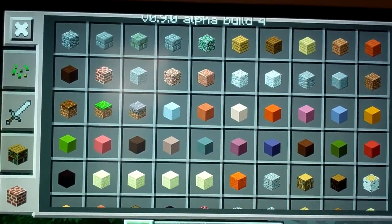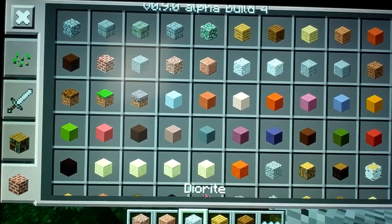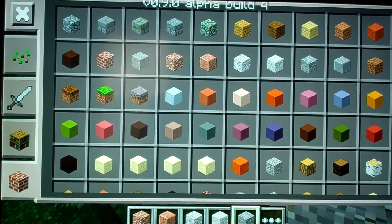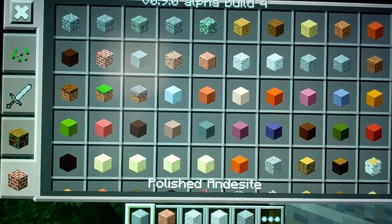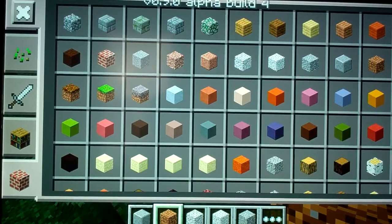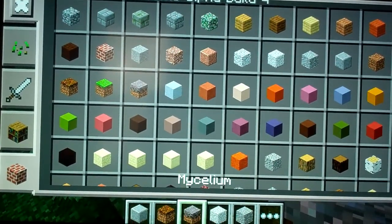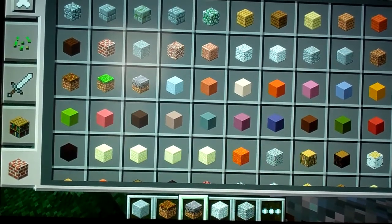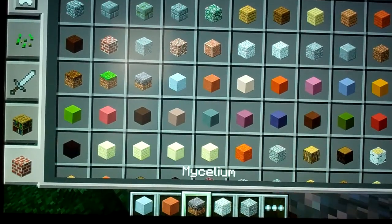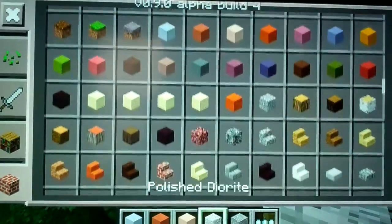First of all, this update includes: weird gravel, polished things, and dirt. Also the mushroom biome, all the stained clay or hardened clay — white stained clay. All the sandstone.